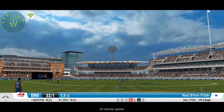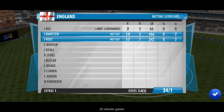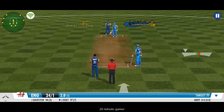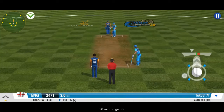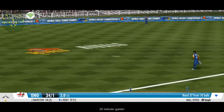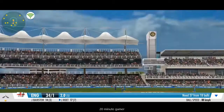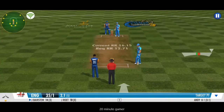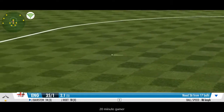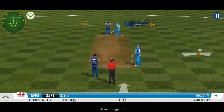Some nimble footwork and a dainty flick that races down the fine leg. Gee, that's a good throw by the fielder — gets it right back at the stumps. Batsmen would be very pleased with that over. Time for some spin now; an off-spinner comes into the attack. Gets it in his hands and chucks it right back.